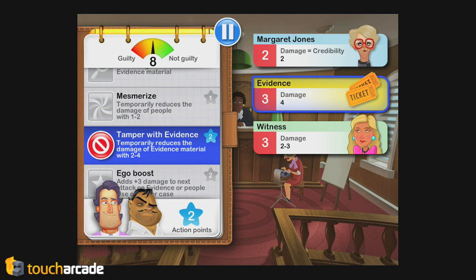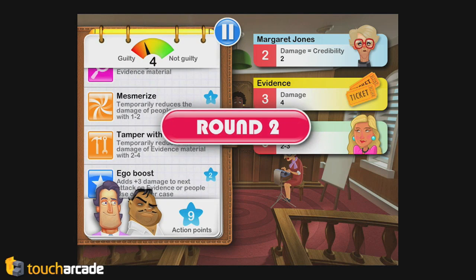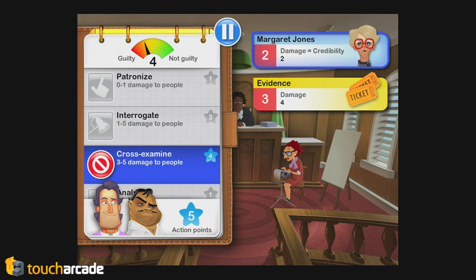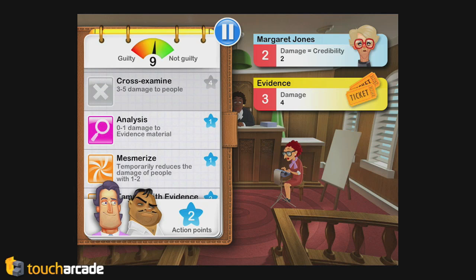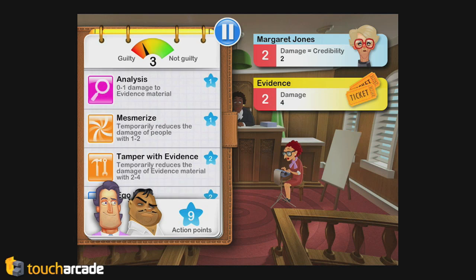That evidence is pretty nasty though. All right, I'll cross-examine and get rid of Margaret — guaranteed. And Epic Speech — that's the stuff I just unlocked in my apartment, so thank you, apartment. Winning this case! Well, you haven't unlocked the attack to do more damage to evidence yet. No, I haven't, which is kind of a bummer — that's the problem you're having here. When I played the first time, the first thing I unlocked was the ability to do two to four damage to evidence, so that trivialized that case for me.